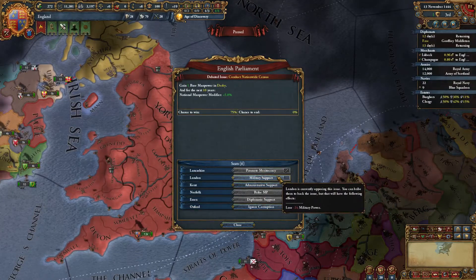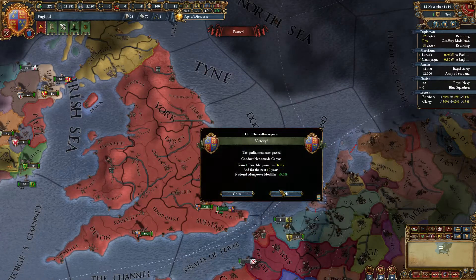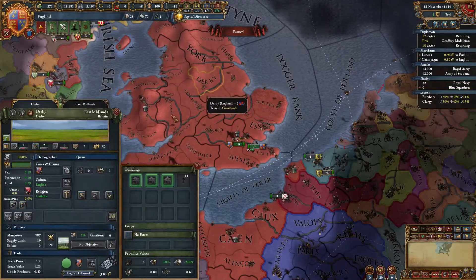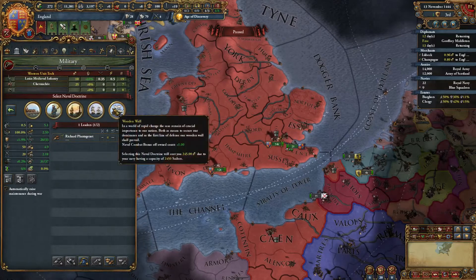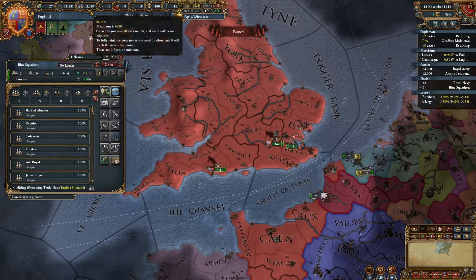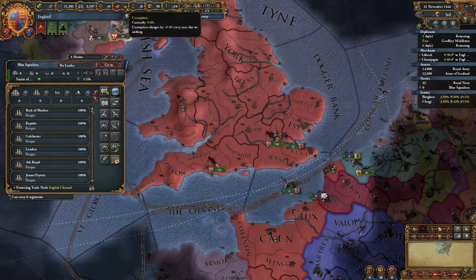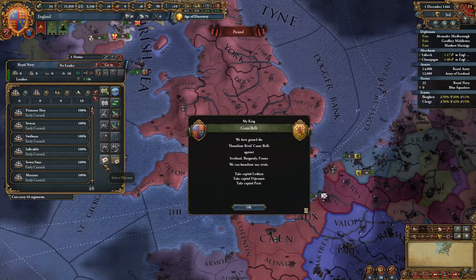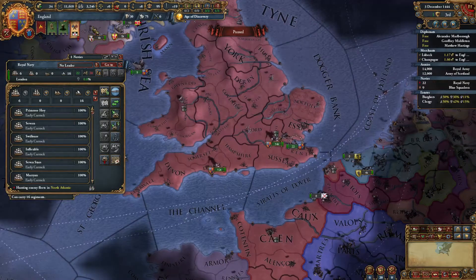Derby got one. I guess I will pass this Naval Doctrine — the Wooden Wall. The Estates have accepted it — what a surprise. How are our sailors doing? We're not actually wasting too many sailors, so I think it might be safe to put this fleet out to hunt enemy fleets in the North Atlantic. Yep, we still have a net gain.